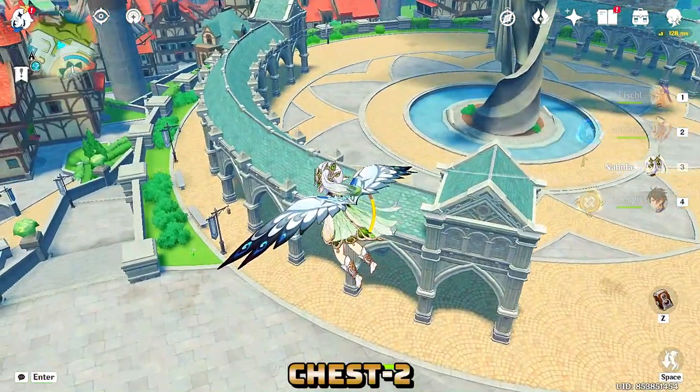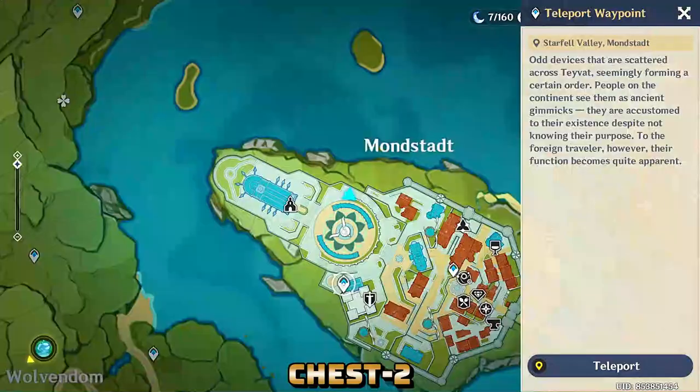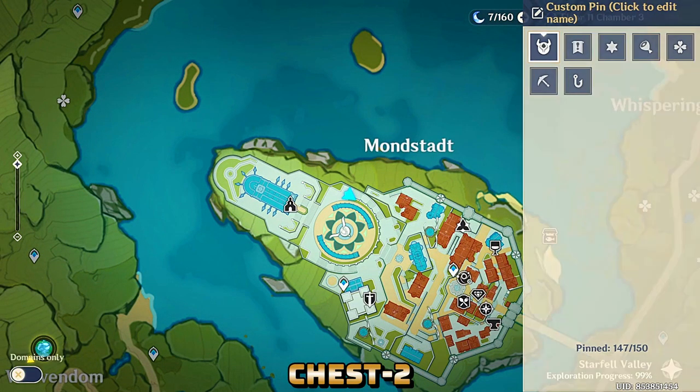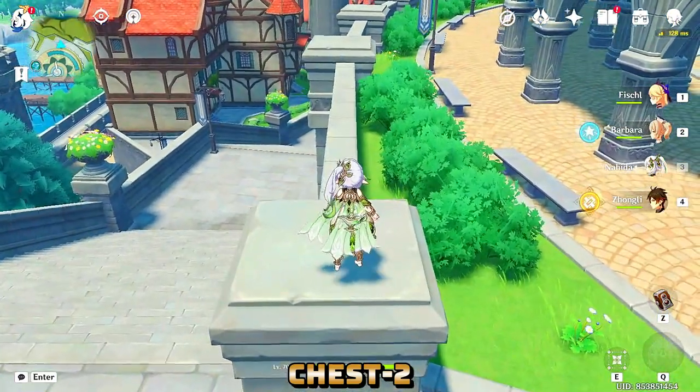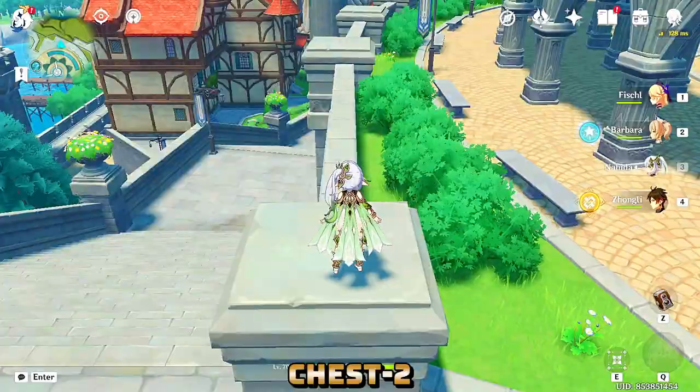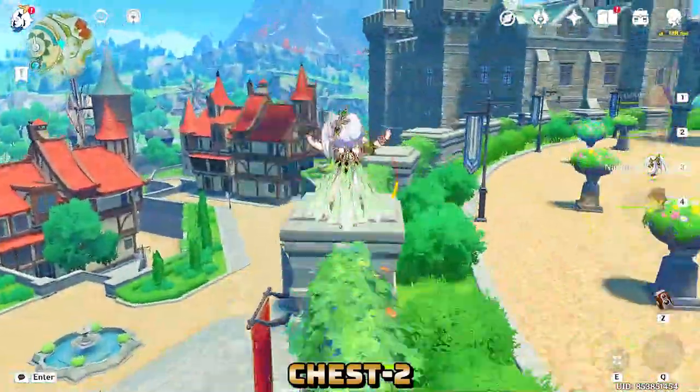Chest number two is located in a place where we have already traveled more than a hundred times but didn't notice. This is the place where you will see some sparkle that goes into a trail, and you have to complete it to get the luxurious chest.